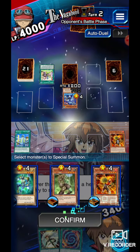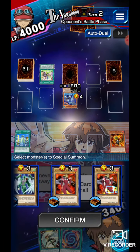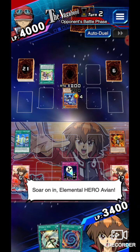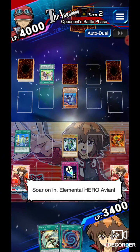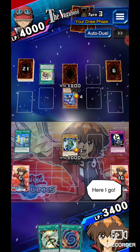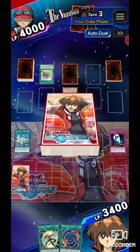One call away to save the deck. My trap card activates — Hero Signal. Avion, soar on in. Elemental Hero Avion. Here I go. Now that I've got one hero on the field.